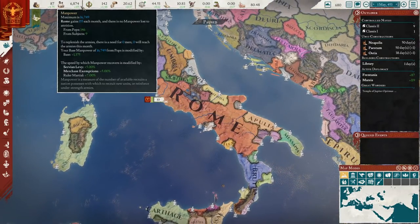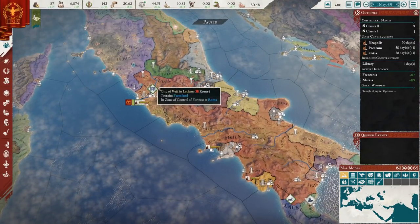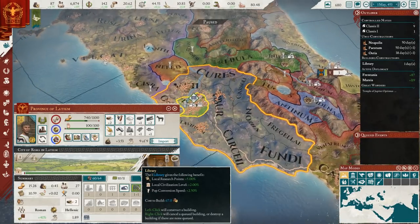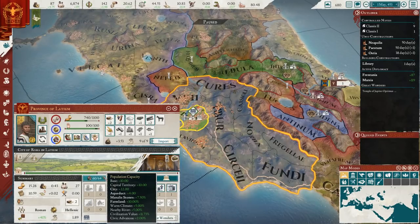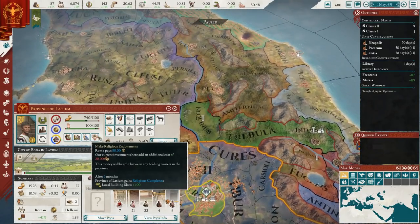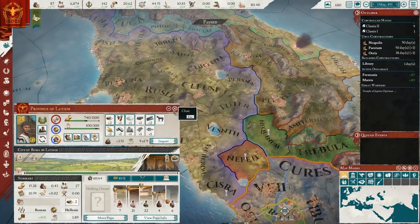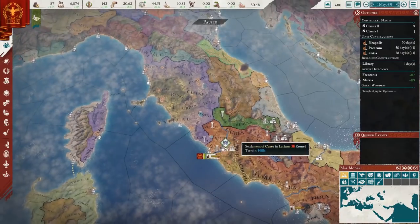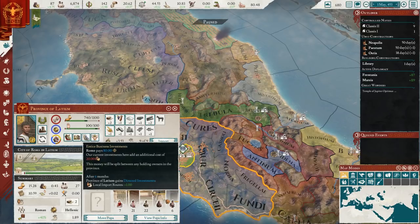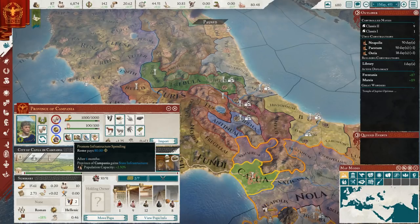Next episode we'll build something in Rome to hit the building cap — population capacity is getting close to the top. We'll likely use political influence to increase population capacity as well. We're going to keep focusing our buildings on Rome, though building costs are now more expensive as you can see.